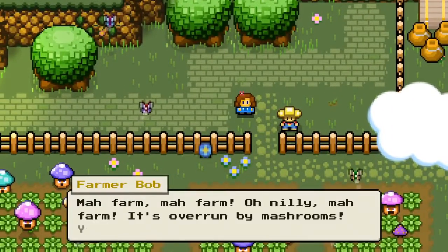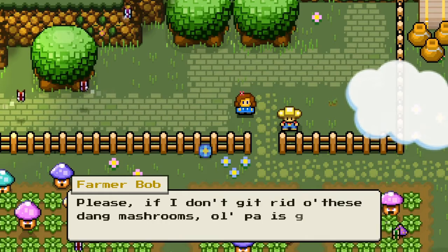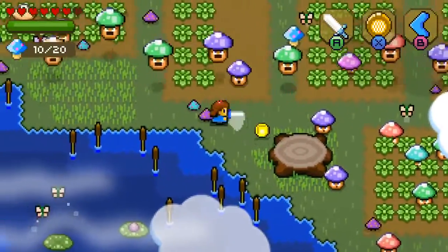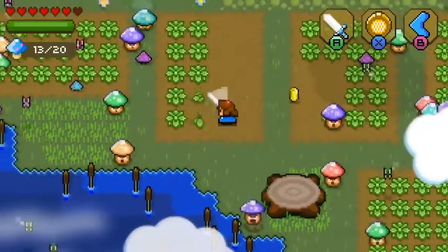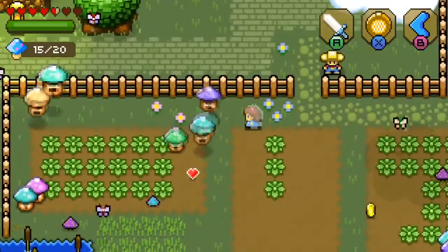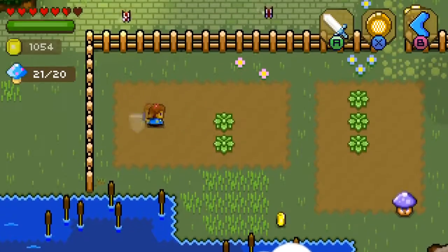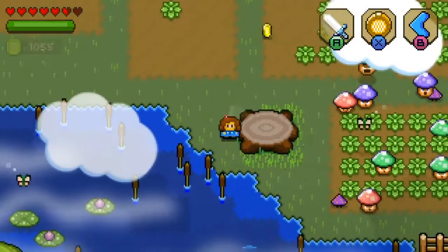'My farm, my farm — it's overrun by mushrooms. You got to help me, sir. Knight, please. If you don't get rid of these dang mushrooms, old Paul is going to throw a fit when he gets back.' Well, okay. Let's kill all the mushrooms — there's a lot of them in this area and they are not happy mushrooms. These are not the good type of mushrooms — bad mushrooms. I'm going to ruin his crops too as I try to do this. Yeah, we're just cutting down half of his crops, but he wants rid of the mushrooms. So we're going to get rid of the mushrooms and all of his crops at the same time. He didn't say anything about not hitting his crops.